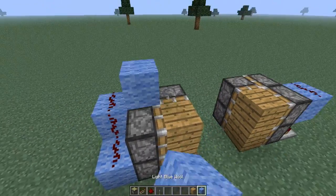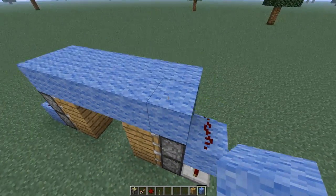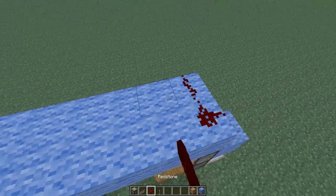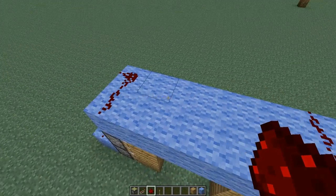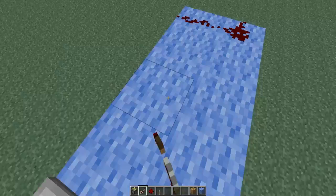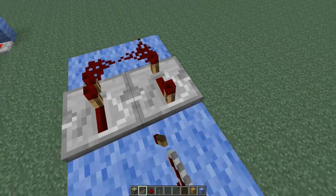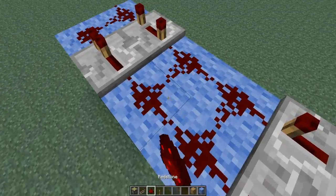Then just cover up the top. The top is going to be pretty much what powers it all. Put two repeaters on each side like that, and put the back ones on four ticks, then fill up the middle.